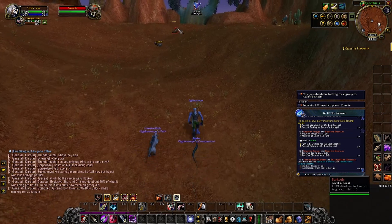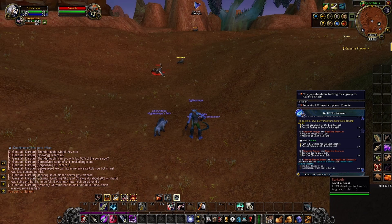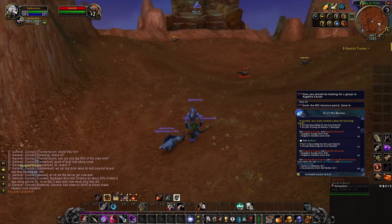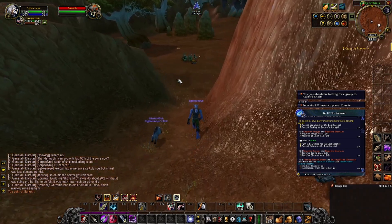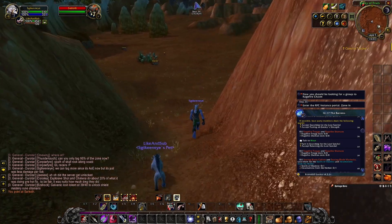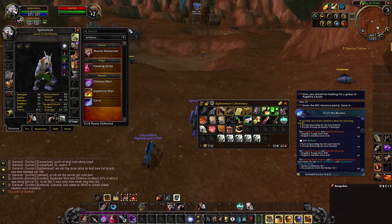The first rune is found in the level 1-6 starting area. When you go over to the scorpion boss in this area and take him out, he will drop the Explosive Shot rune. Even though it got nerfed recently it is still very good for AoE. Once you kill him and he drops the rune, all you have to do is learn it and inscribe it onto your hands.